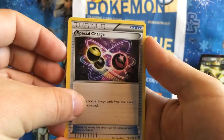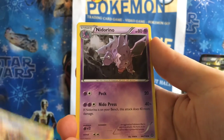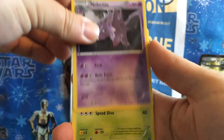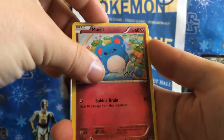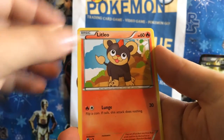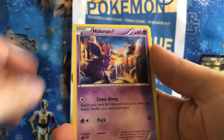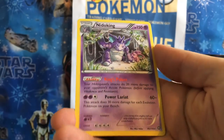Here we go. Special Charge. Monferno. Nidorino. Yanma. Marill. Sneasel. Little Leo. Nidoran. Reverse Holo Launcher. And a Needle King.